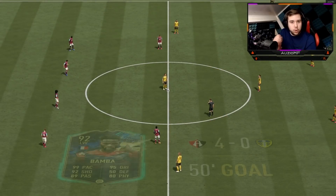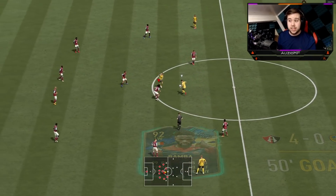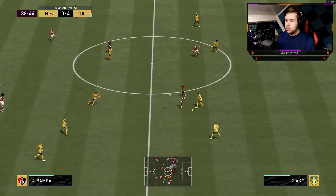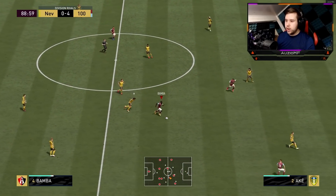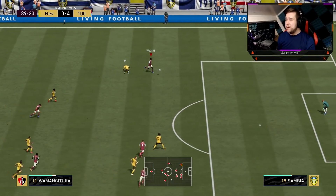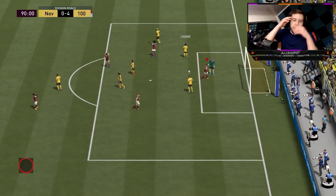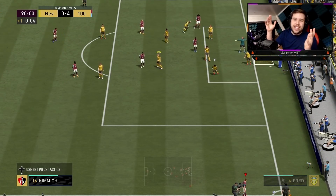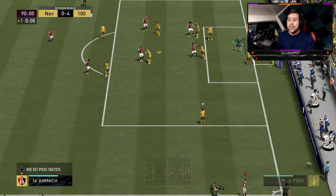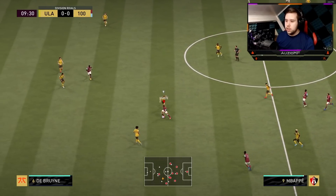That's expected though — in those kind of situations, Bamba is most likely going to score. If he misses that, it would be very questionable. Next ball over — well played. Bamba with the good touch, great fake shot, and we're going to go for it because I kind of see it open. Oh my God, that's a perfect pass. We go for the finesse shot, we take too long, and Koundé — Team of the Season — decides he wants to get in a block. There's no way he got a block in there. Come on, EA.